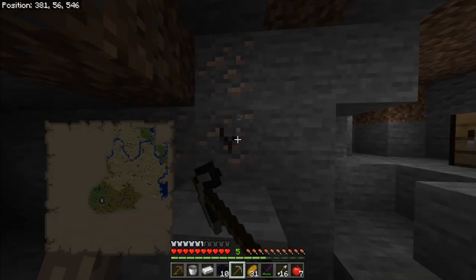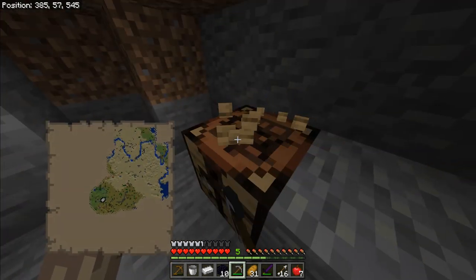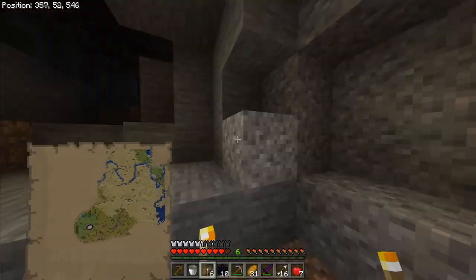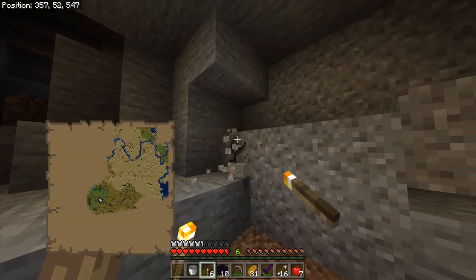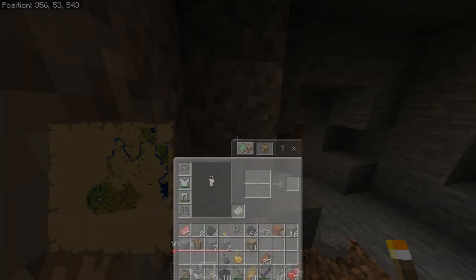Let's try it with this iron — it does work. It's pretty good. So I'm still looking for a bit of gravel at the moment. I haven't found any yet. Hey, we found some — here we go. I've got a piece of flint, as you can see. We can make a flint and steel. So that's pretty good — we're all set for going to the nether.